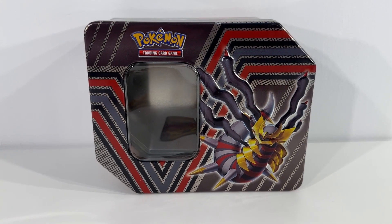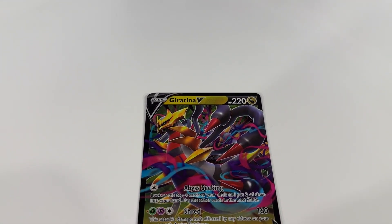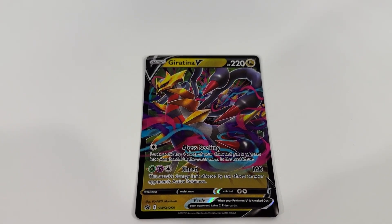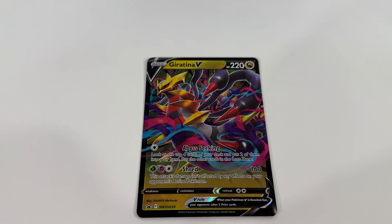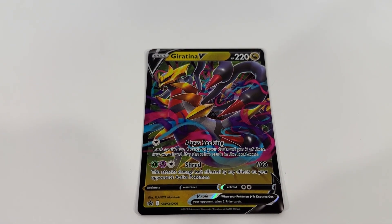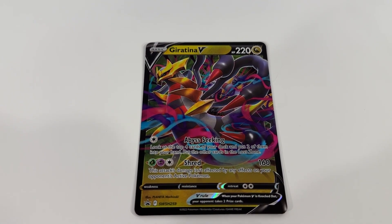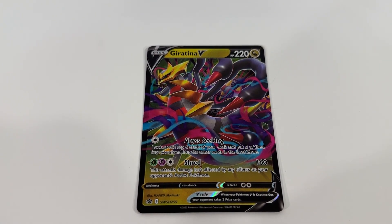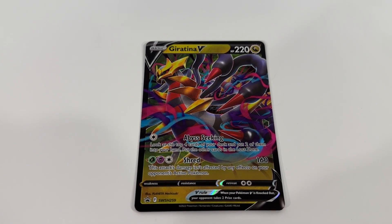Taking a closer look at what we got inside this tin, first off we've got the Giratina V card. We saw this through the window on the front of the tin. Awesome card, very useful and great looking artwork on there. Quite happy with that. Definitely an excellent focus card for a tin like this.